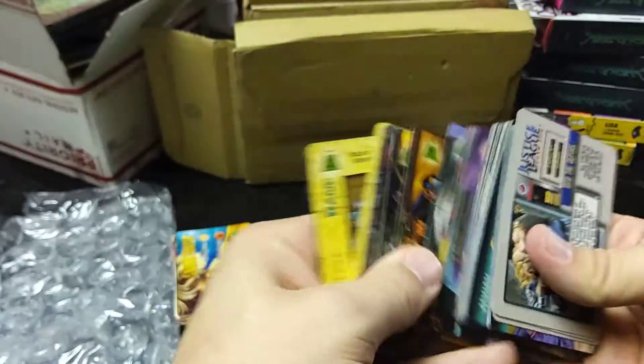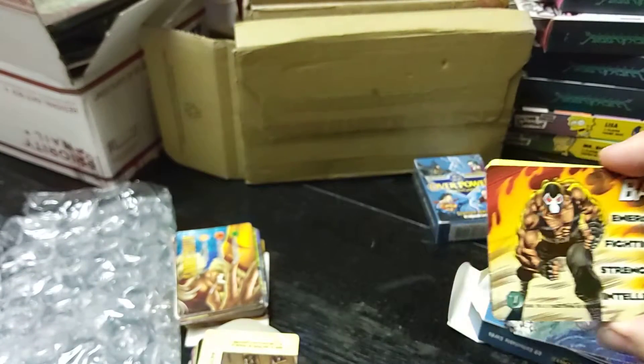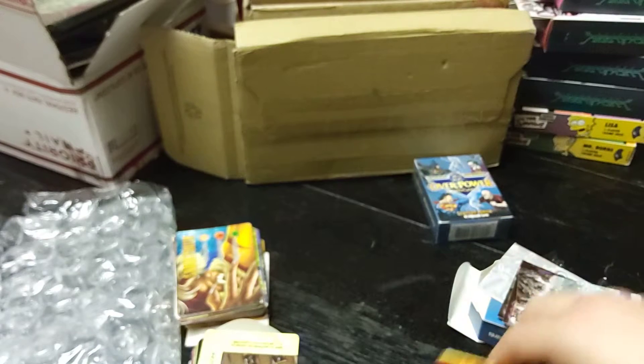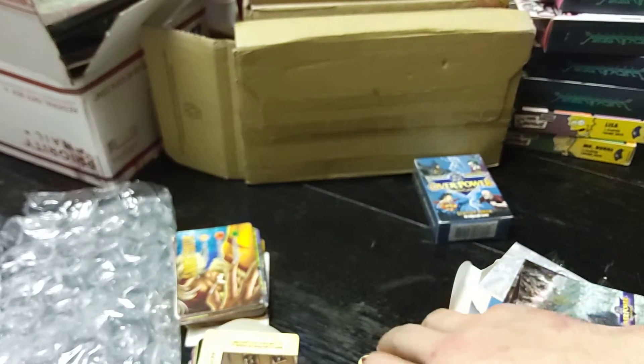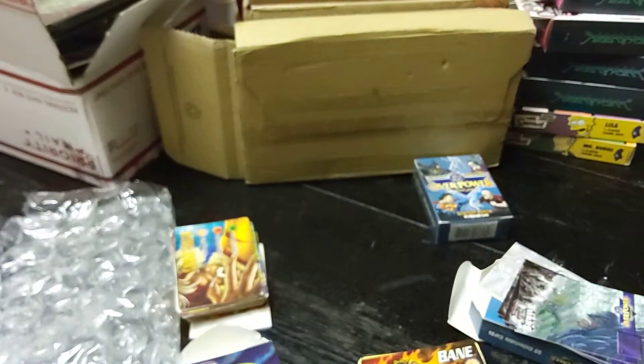Let's skip right to the end and see what our fourth is. We have Bane, Killer Croc, Knockout, and Luthor — aren't these all four villains? Bane's a villain, Killer Croc is a villain, Knockout's a villain, and Luthor's a villain. Was Thorn a hero? Did I get that wrong? Maybe I just really don't pay attention well.